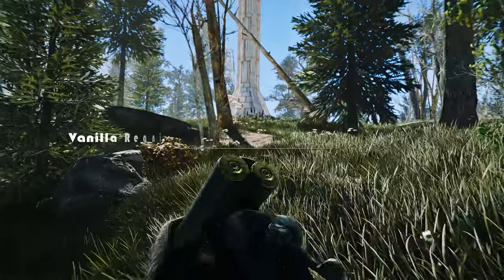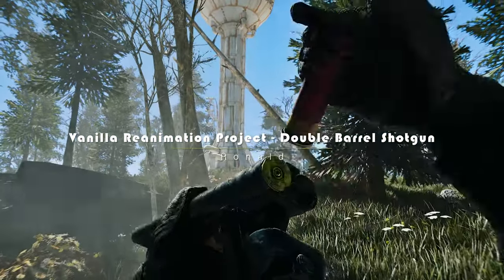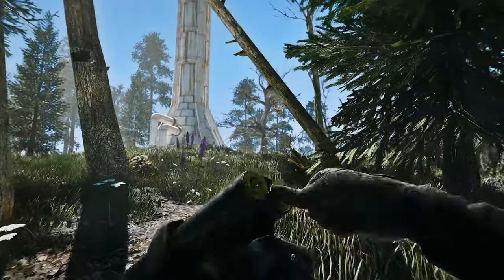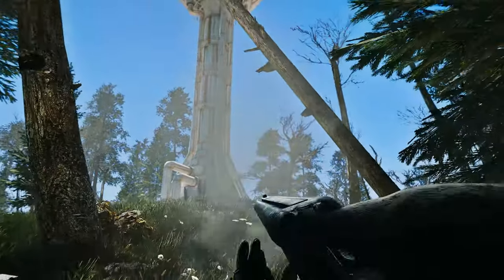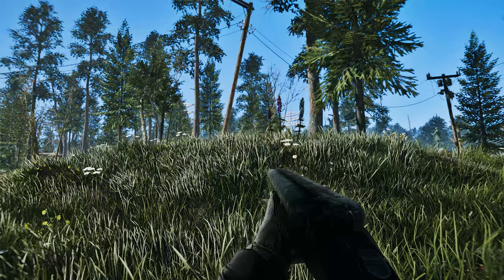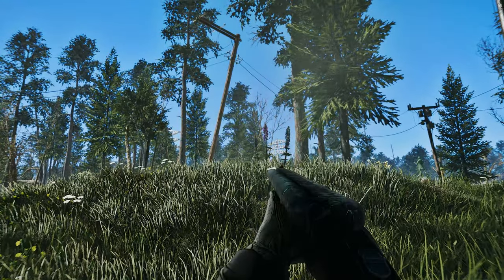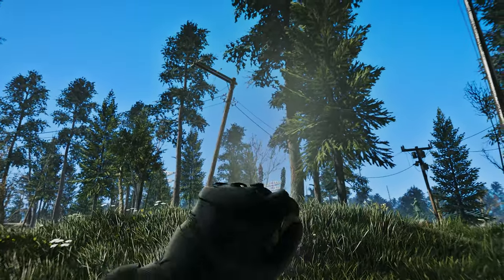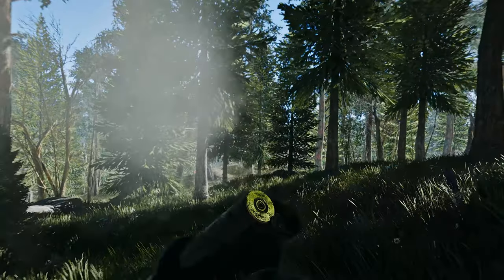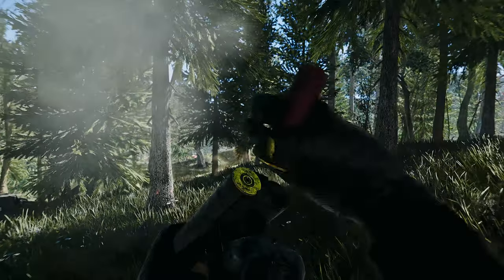Next up, we have the Vanilla Reanimation Project double-barrel shotgun mod. As part of the Vanilla Reanimation Project for Weapons, this mod focuses specifically on enhancing the first-person animations of the double-barrel shotgun to a higher level of quality. In the original game, when reloading the double-barrel shotgun, there was only a single reload animation for both shells, even if only one shell was fired. However, with this mod, when there is one shell remaining, a separate reload animation is implemented to reload only that one shell.